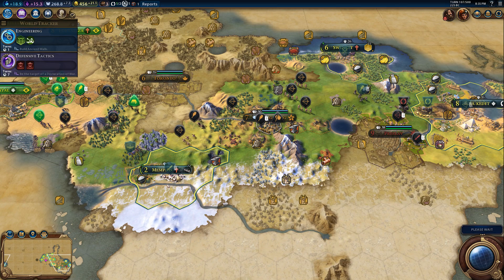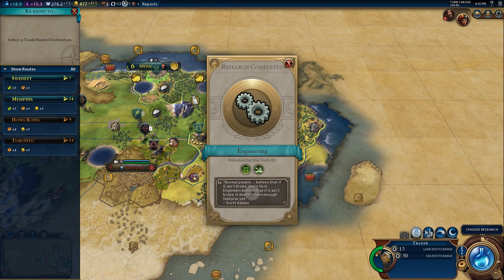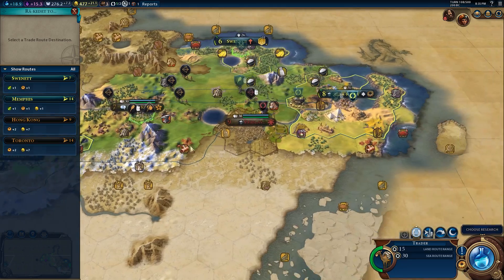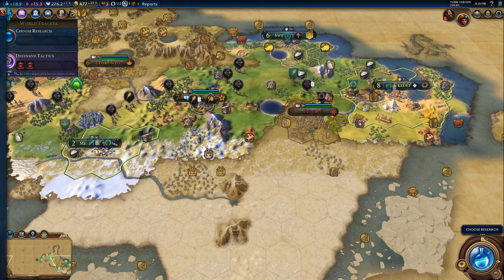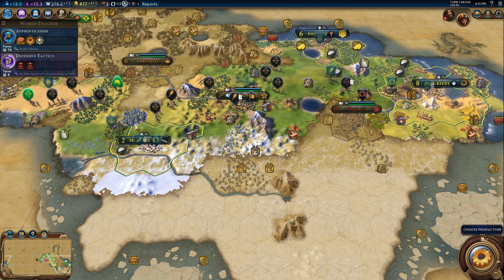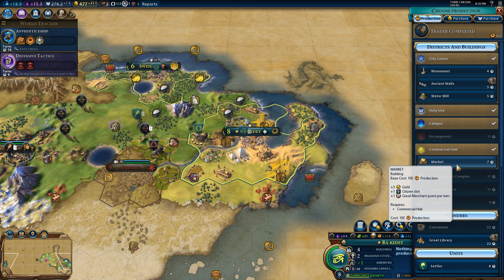We could do some farms on the marshes if we buy those tiles to boost growth, but growth is already pretty good — we've got five surplus food. We've unlocked engineering. What we're going to do is transfer a unit to Memphis to bring in production there. We also want to get apprenticeship going because I want Memphis to have an encampment district and an industrial zone. I think we'll get back to the market to boost our gold economy and build things quicker later in the game.